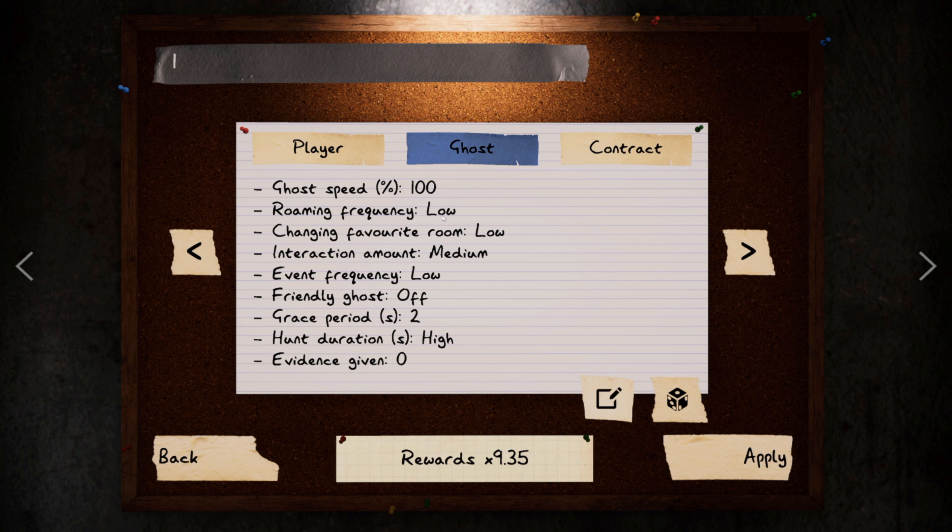I keep the event frequency low because every time the ghost does a ghost event — like appearing — it lowers your sanity by quite a bit, and that can throw off your reckoning when you're trying to guess the ghost type, since a lot of this is going to be guesswork. The grace period I keep as low as I can — two seconds gives me just enough time to pull out a smudge stick if it starts hunting on top of me. Hunt duration we leave on high, very similar to nightmare difficulty.